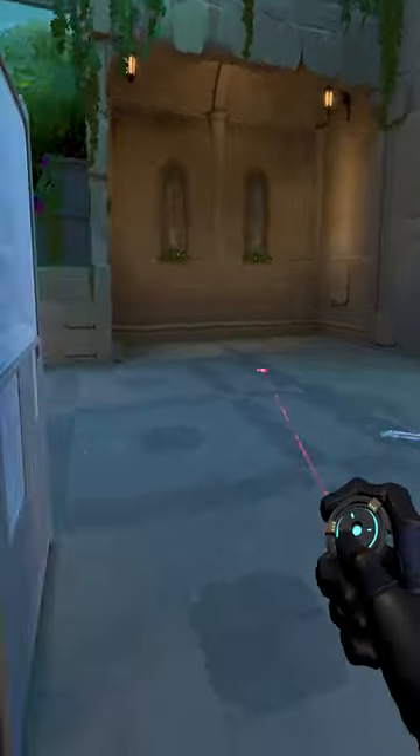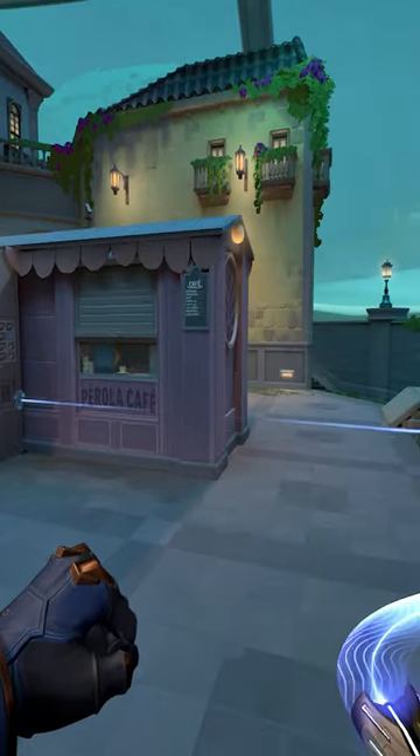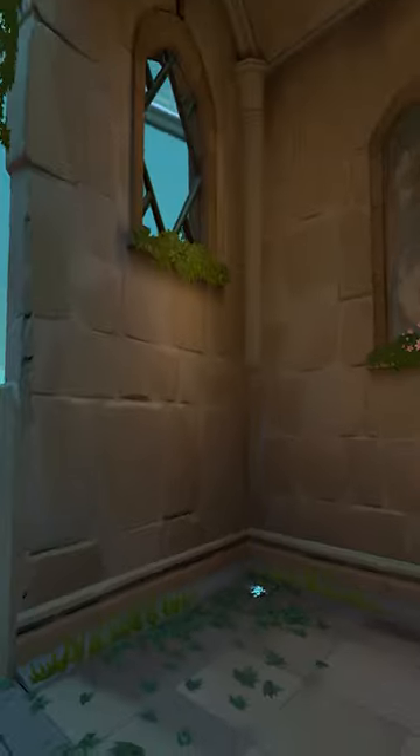Your second trip can go in two places, depending on where the enemy usually plants. If they plant in the corner, place it horizontally across, resting on the pit wall. If they plant below the window, I like to place a vertical one in the corner to catch them when they plant.